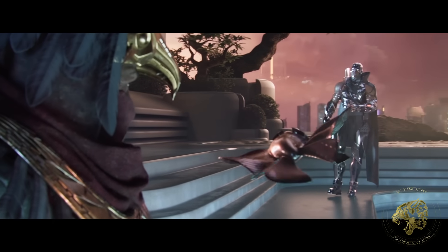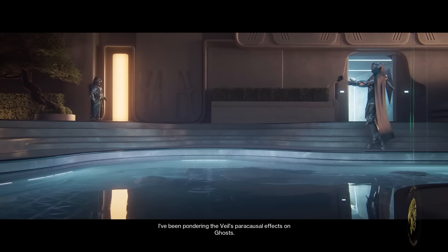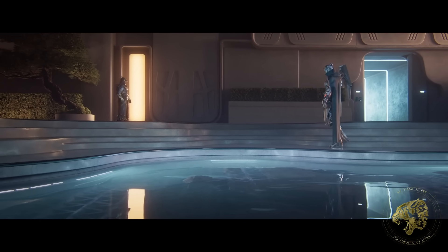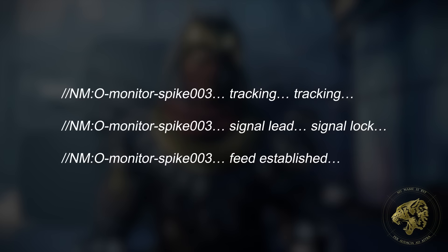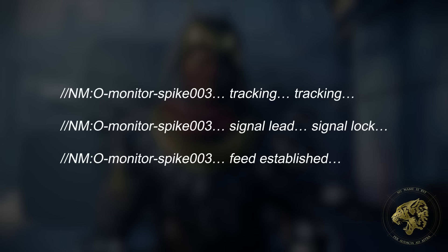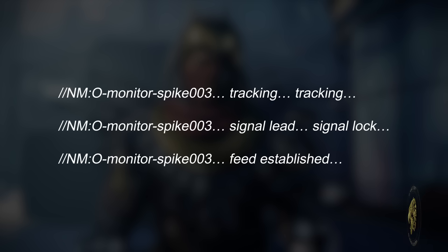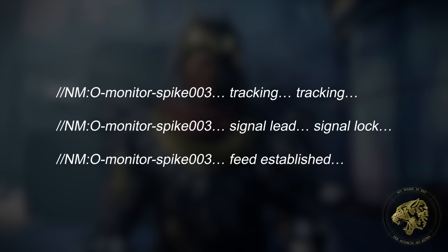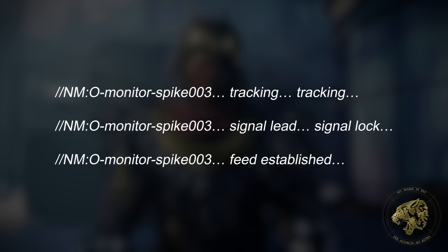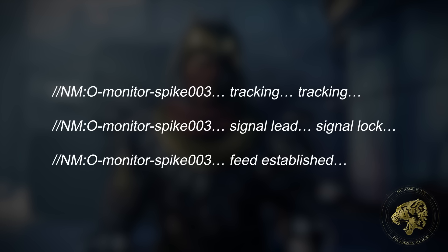That's actually going to be very important for this next bit of theory. Note how you see monitor spikes being mentioned in those opening lines — monitor spikes seem to imply that Osiris is listening for something, messages perhaps, or maybe it's equipment he set up to study the Veil. Regardless, Osiris is the one who has intercepted or received this message on one of his monitor spikes.